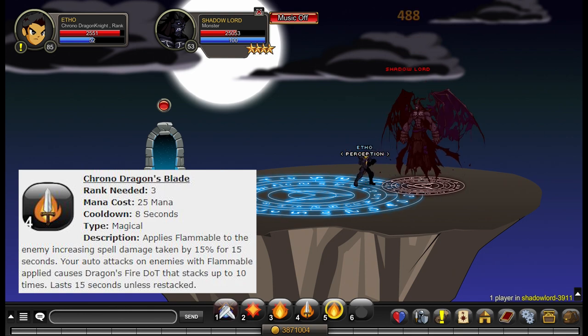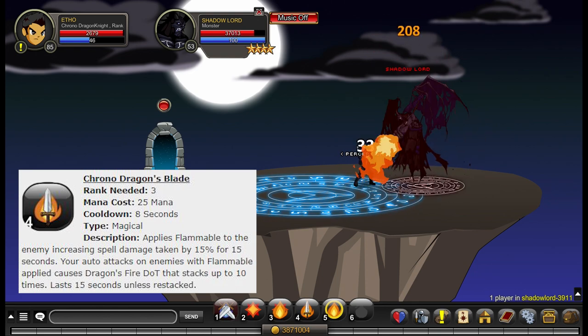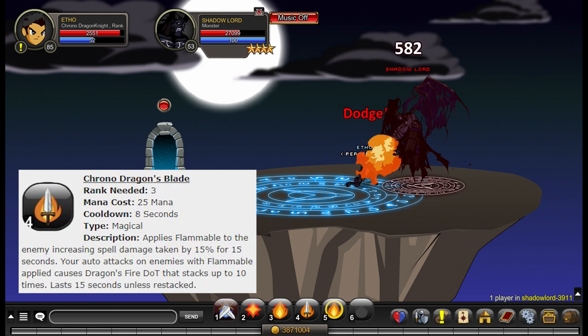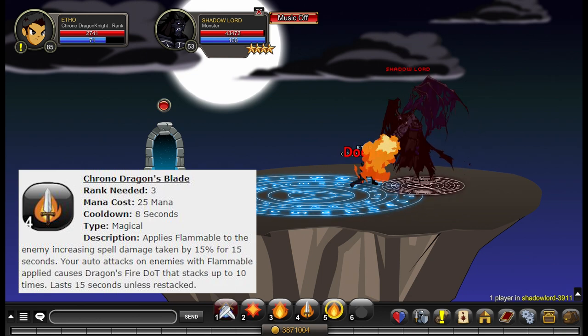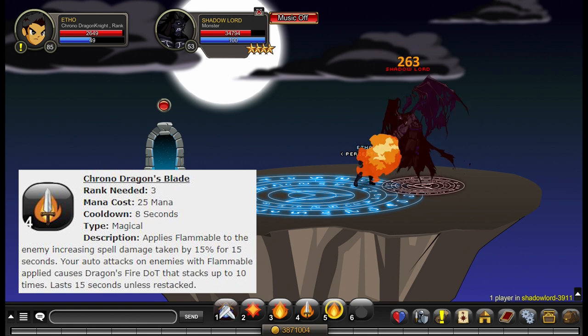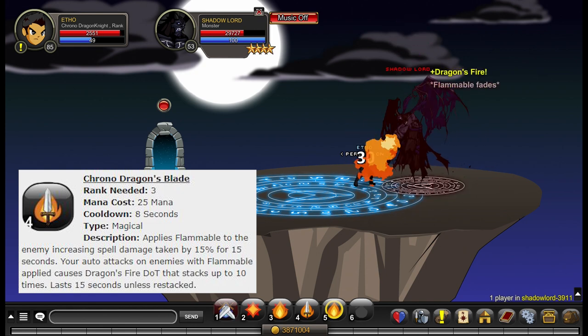This DoT ticks twice as fast as normal AQW DoTs. The description says it increases spell damage taken by 15%, but when Sillant and I were testing the class, he noticed that the 15% increase literally doesn't happen. The DoT works as described in the tooltip, but the damage taken increase doesn't work. When you use ability four it applies flammable to your enemy which lasts 15 seconds. Every auto attack while flammable is applied refreshes your DoT back up to 15 seconds and also stacks your DoT's damage up to 10 times. This means that once flammable wears off you still have a DoT for about 15 more seconds. Because the damage taken increase is bugged, it's best to use this ability every 25 seconds or so just to keep that DoT applied — about 25 seconds because 15 seconds for flammable to wear off and then 15 seconds for the last stack of Dragon Fire DoT to wear off as well.